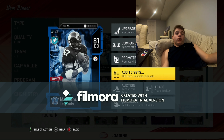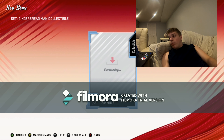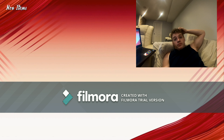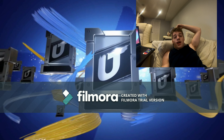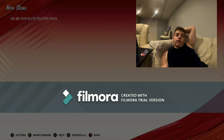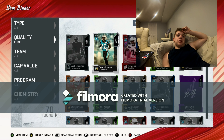Here we get an 88 LeSean McCoy from completing the 87/88 set. I could use him in the set but I already have an 87 Kevin Green in there. You just want to keep putting these players into the set, and really that's it.